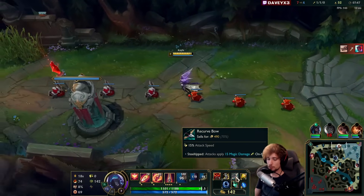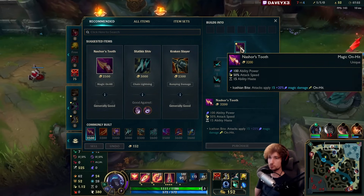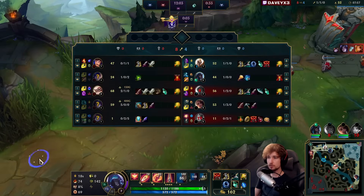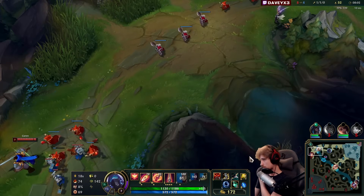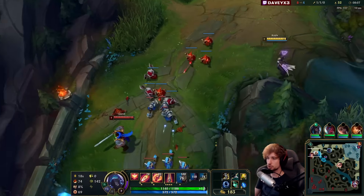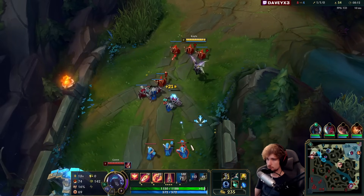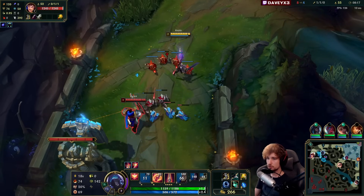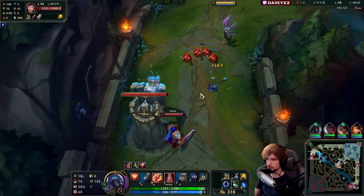We're also going to be upgrading that specifically into a Nashor's Tooth whenever the chance is there. I think I might also go for a Dark Seal — I want to try and snowball the game with Dark Seal into Mejai's. It's a bit of a risk because they have two Assassins in their comp, so we'll see how it goes.